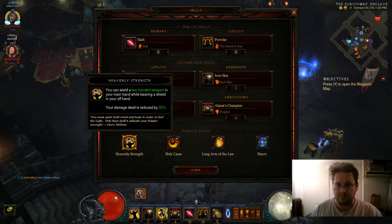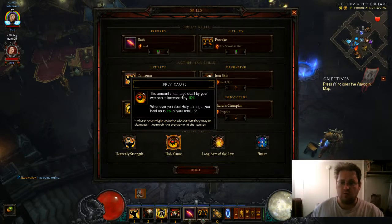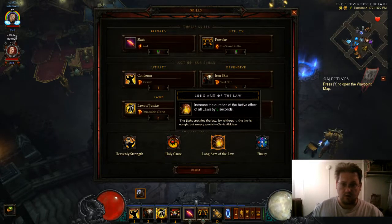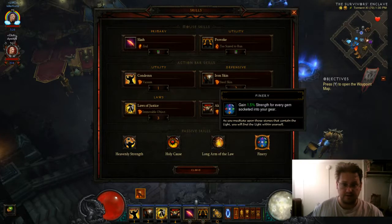The passives: Heavenly Strength, to use a Shield and two-hander. Holy Cause — the amount of damage dealt by your weapon is increased by 10%, and whenever you deal holy damage, you heal up to 1% of your total life. Long Arm of the Law increases the duration of the effect of all laws by 5 seconds, and of course everybody's favorite, Finery.